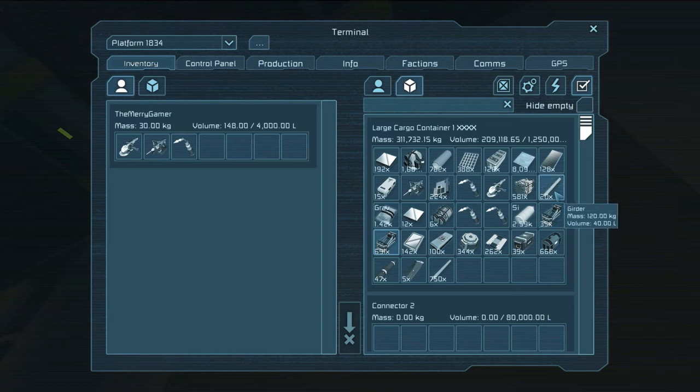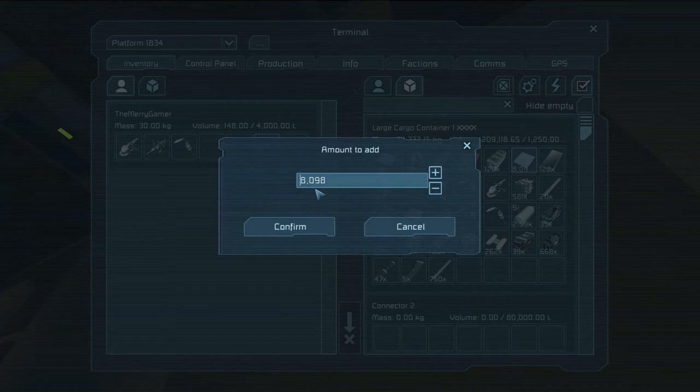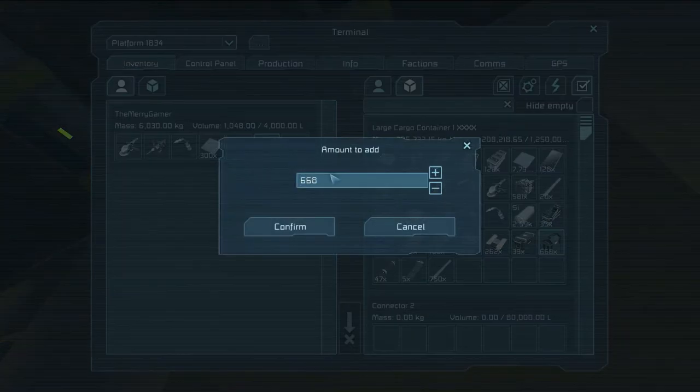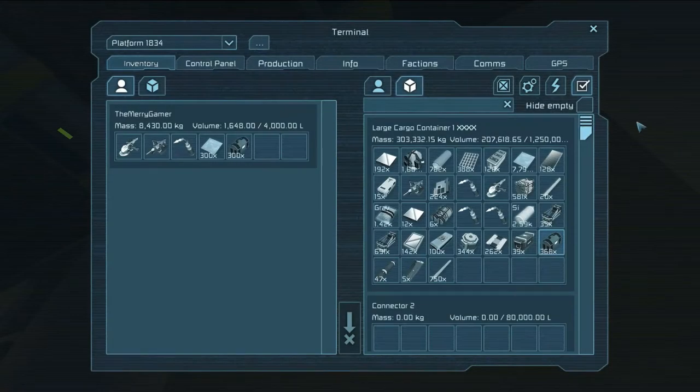Small steel tubes — they're good ones. Let's get about 300 of these. All right, let's do another 300 of those.